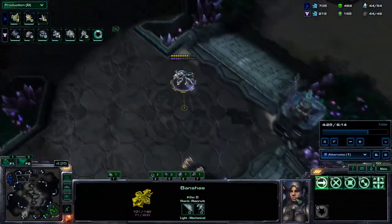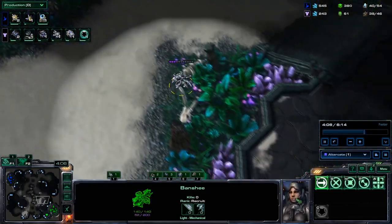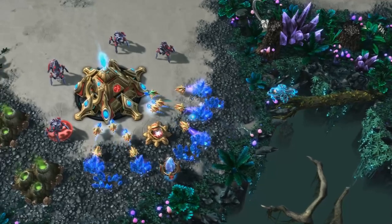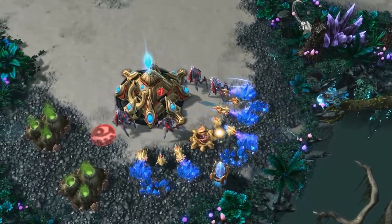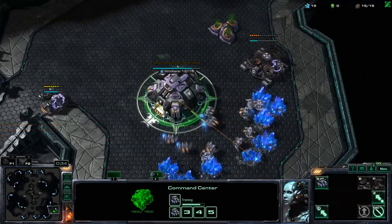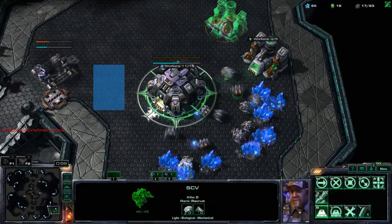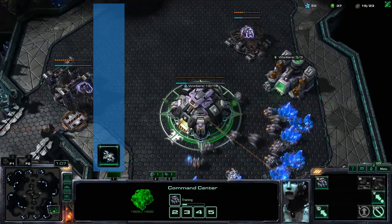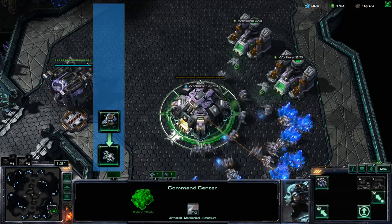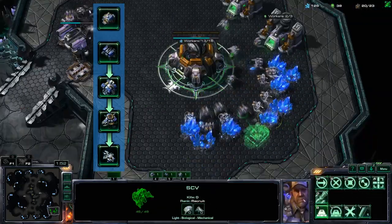If you have good map control you could see the Banshee flying across the map. Even better, if you have vision of their base you could see the Banshee pop out of the starport. But these are still just reactions. To maximize your chances of winning you need to predict the Banshee. Because Starcraft is all about collecting limited resources and deciding how to spend them, the way strategies are carried out is through build orders. To make the fastest possible cloaked Banshee I need a starport with a tech lab, a factory before the starport, a barracks before the factory, and a supply depot before the barracks.